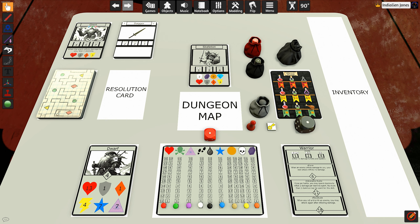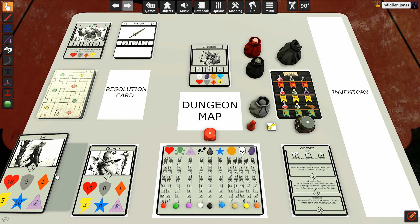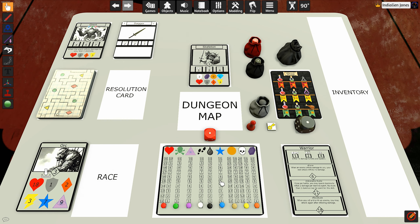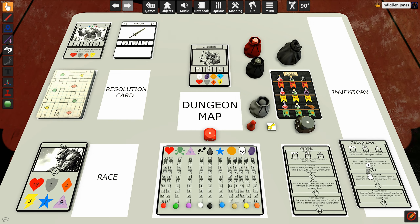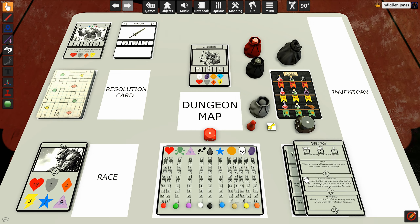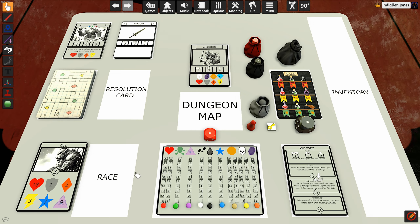The game used to have five cards that would have a race on one side and a class on the other side. Somebody chimed in and said it kind of sucks that if you pick a certain race, it locks you out of playing the class on the other side of the card. They suggested: what if you had six cards, and on three of them you had the race on the front and back of each card, and then for the other three you had the class on the front and back of each card? So that's what I've gone ahead and done. Now you can be any class and play any race — all the combinations are usable.